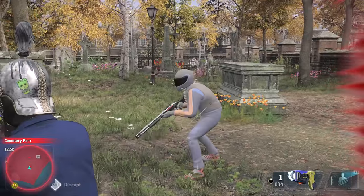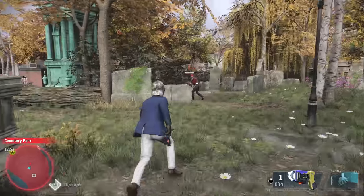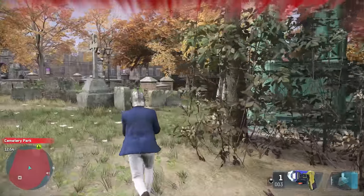You thought the shotgun was the close-range powerhouse of your arsenal? Nope — the stun gun is the best way to play up close and personal, thanks to its silent but deadly close-proximity power.